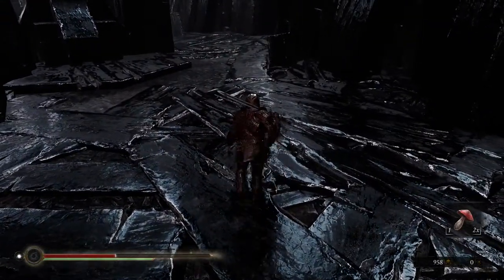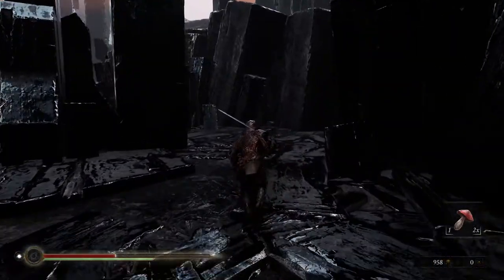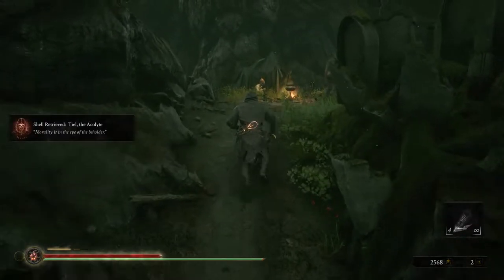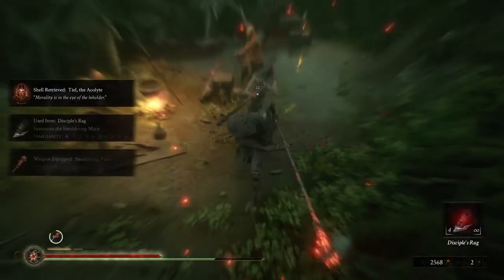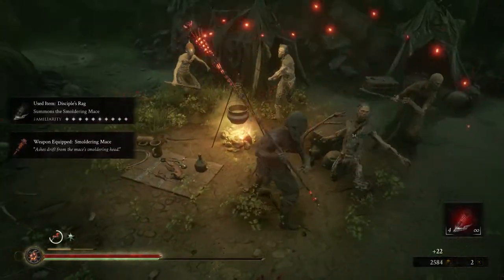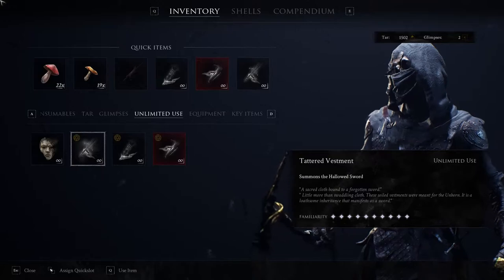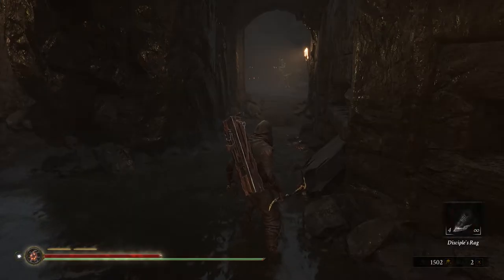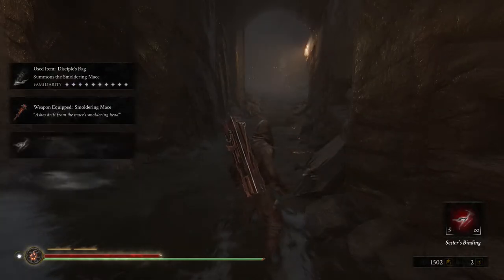If you like a particular weapon but don't like its weapon abilities, you can get fancy with it: mid-combo, switch to a different weapon, continue the combo you're currently in, use that weapon's abilities, and then switch back. Throughout your playthrough you'll find unlimited-use items which summon the weapons. These can be put onto your quick slot and used as often as you like, so you can switch between weapons freely.